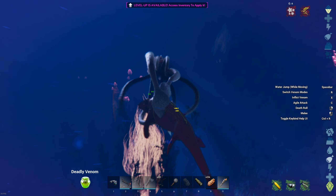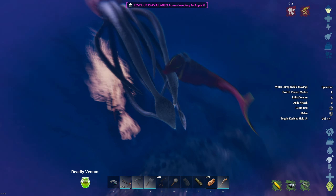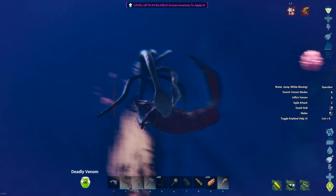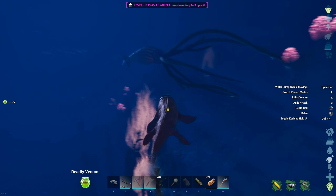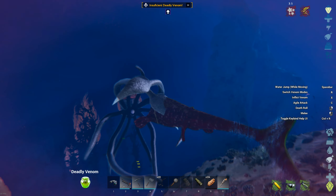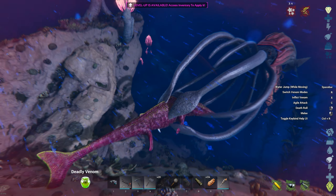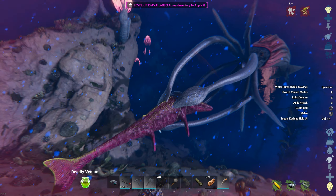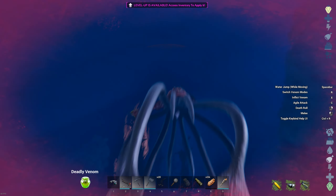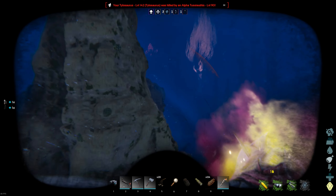This can definitely be grabbed by a Tuso. I just spawned in a random level 142 Alpha Tuso. Looking really cool — I can still do the big attack while gripped, which is pretty damn funky. Can I poison you while grabbed? No, actually — but it did let go. I cannot dodge the grab, but I can do the agile attack while grabbed, although it doesn't actually do anything because I'm technically too far from the Alpha Tuso's hitbox. Safe to say that an Alpha Tuso, maybe even a regular Tuso, will wreck you — which is a little bit of a relief.